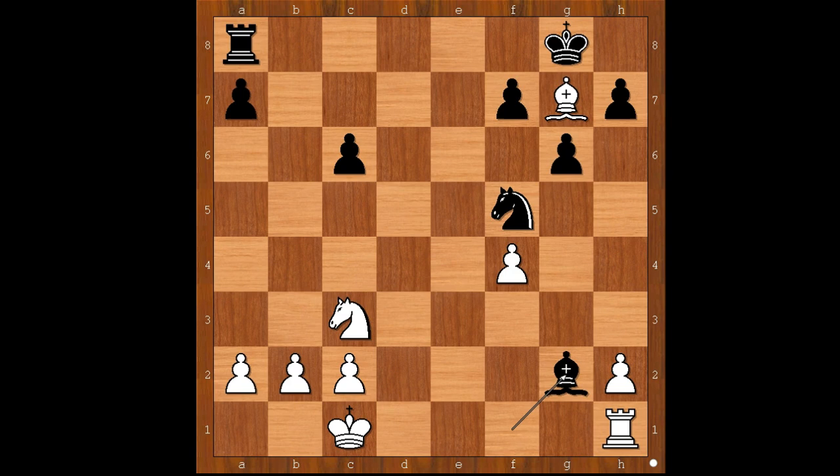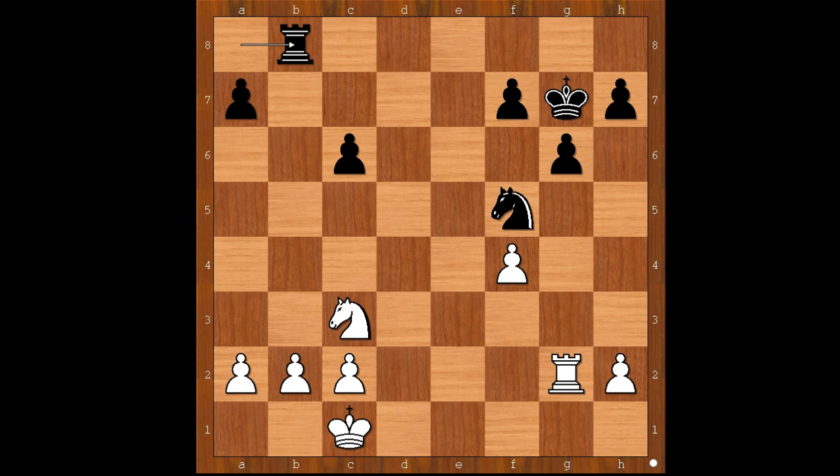Bishop takes on f1. Bishop takes on g7. Bishop takes on g2. Rook to g1. Bishop to f6. Bishop takes rook. Rook to g1. King takes bishop on g7. Rook takes on g2. Rook to b8. The dust has settled a little bit, and black is standing slightly better.